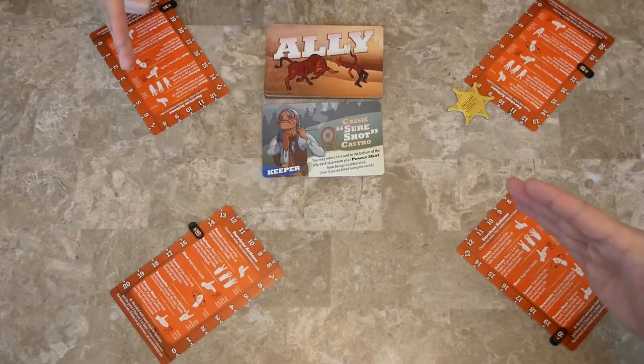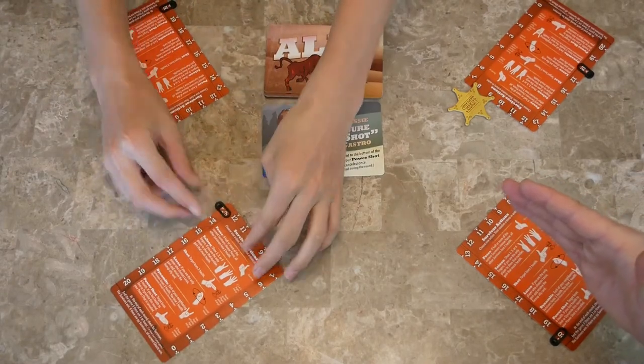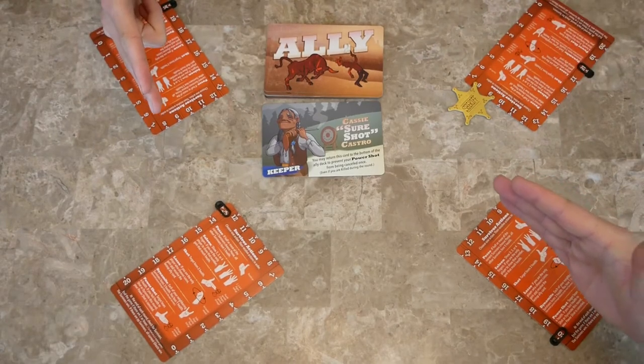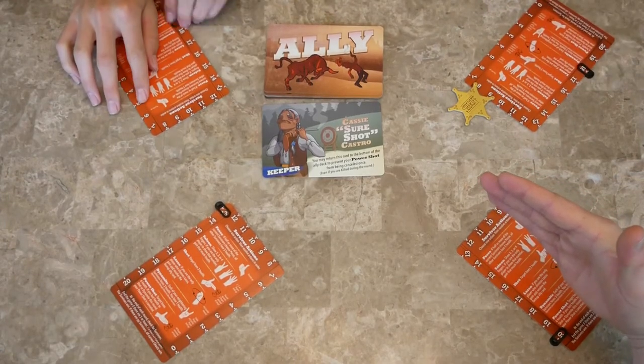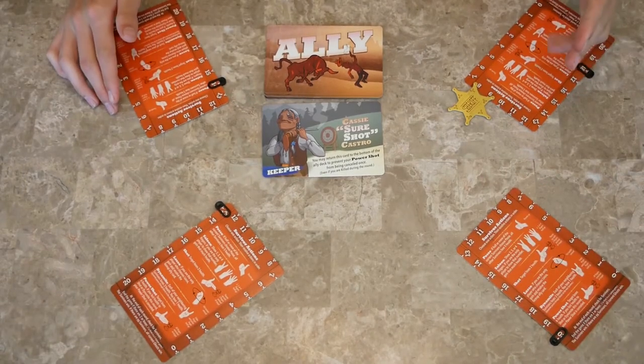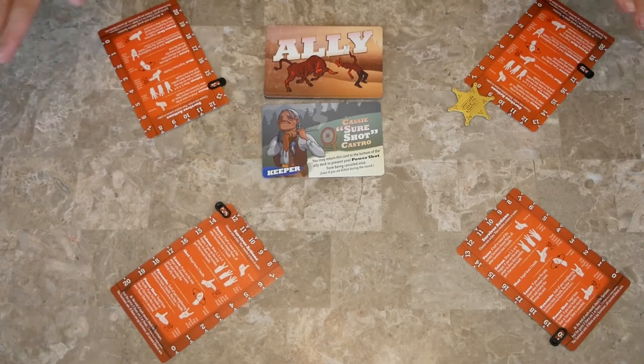Shot: I shot him, so he goes down two more. Last is dynamite and power shot. He's shooting at me with a power shot, so I lose six health — all the way down to 14. If you have a power shot but get shot first or hit by dynamite, then your power shot is canceled and doesn't do any damage.